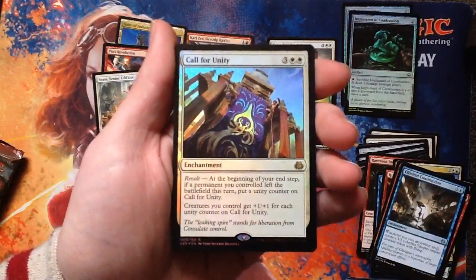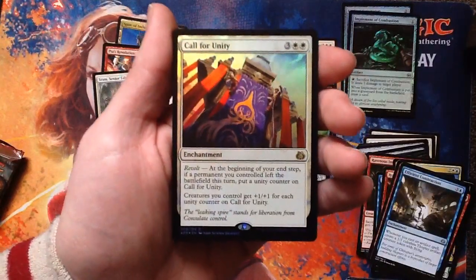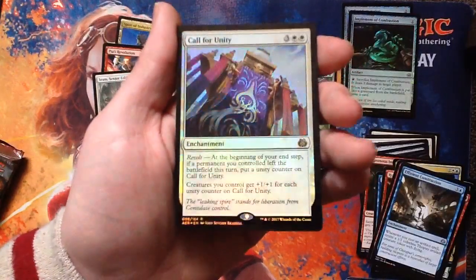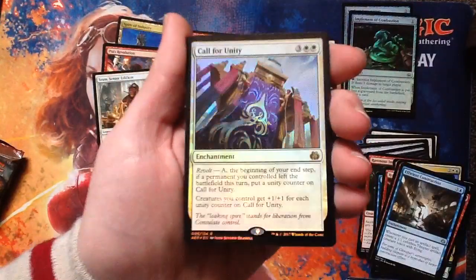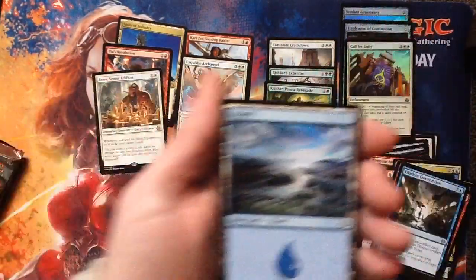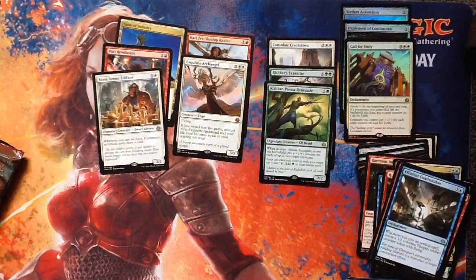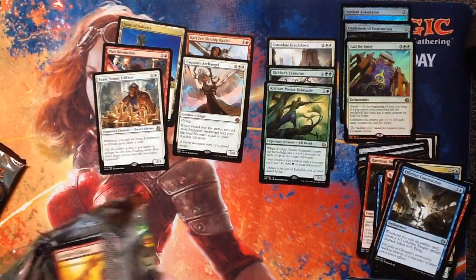Five mana cost enchantment. Revolt — at the beginning of your end step, if a permanent you controlled left the battlefield this turn, put a counter on Call for Unity. Creatures you control get +1/+1 for each counter on it. Commander for days! Three foils in there — that's not bad. I have a white-green tokens deck that that's just going to slide right into. Probably do a deck tech on that in a day or two, maybe a Commander deck.